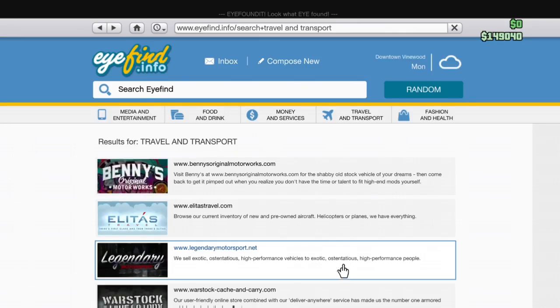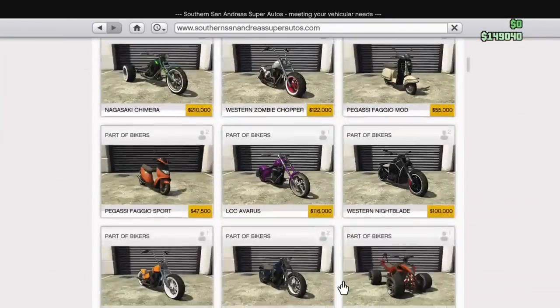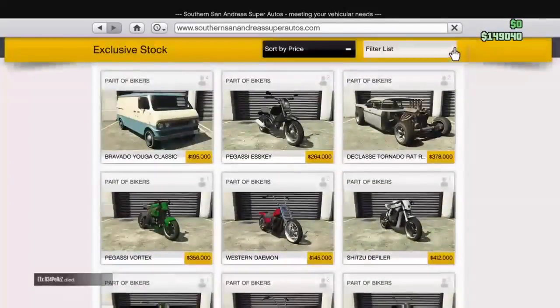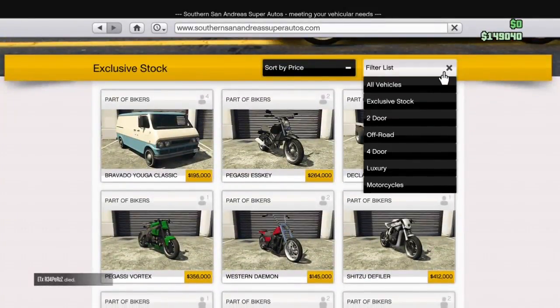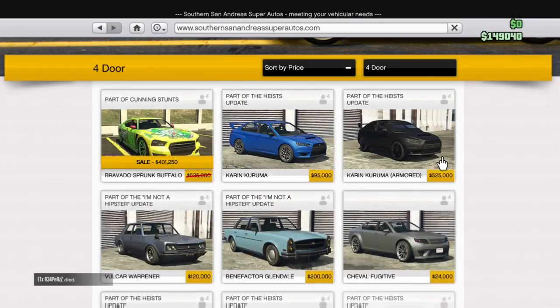So you go to the bottom one, then you need to find it. Go back up to filter list and filter by any category — mine's a four-door so I filter that way, and it comes up at the top.